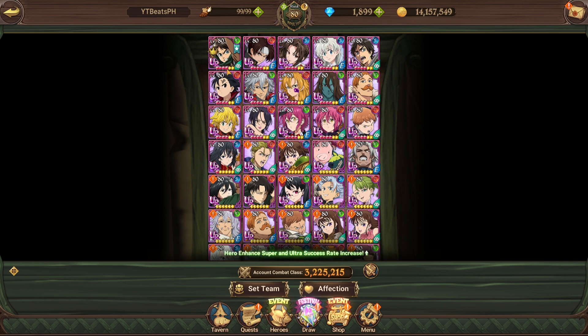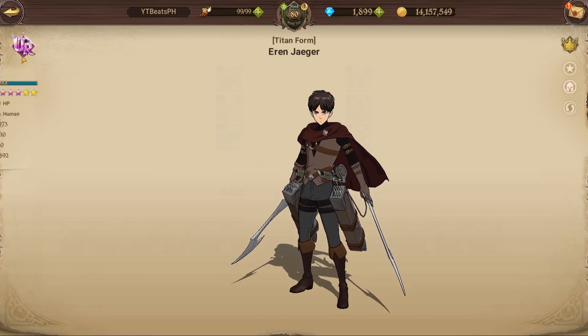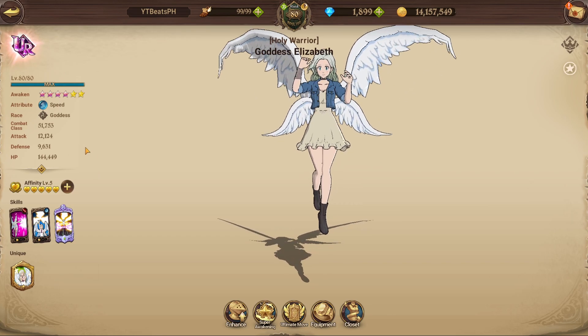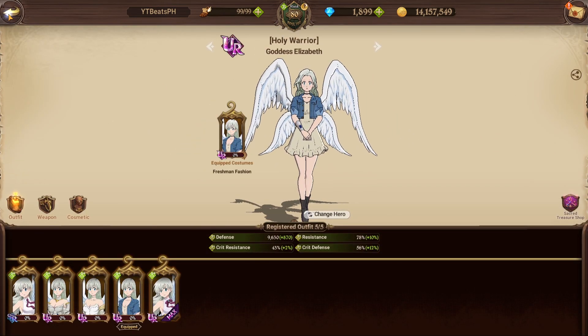Next: giving characters UR gear. I won't go into too much detail but giving UR gear helps CC by quite a bit — it's a massive increase. One character here is 50k. My Elizabeth with UR gear is around 51k, and with her ultimate level maxed out she'd be around 54k, and with cosmetics maxed around 55k. That's how UR gear increases your CC.